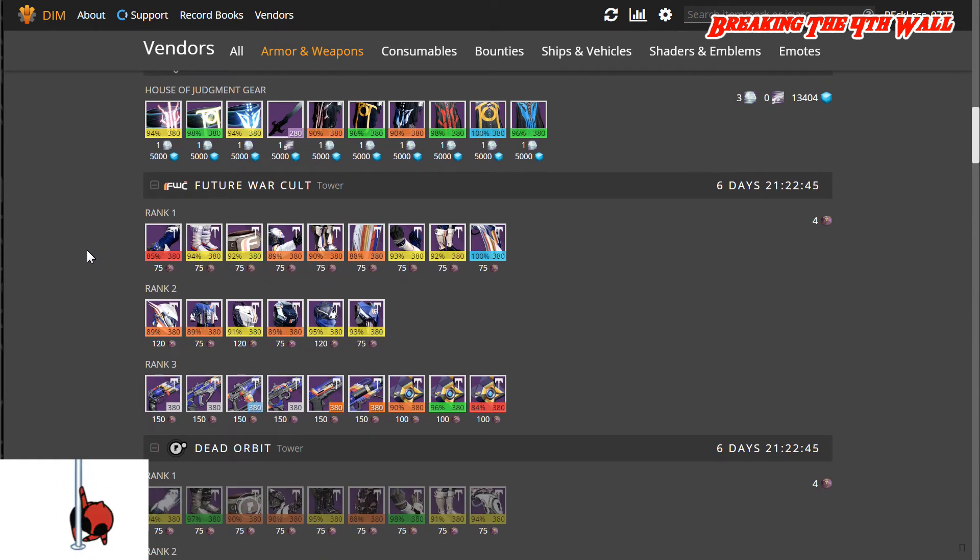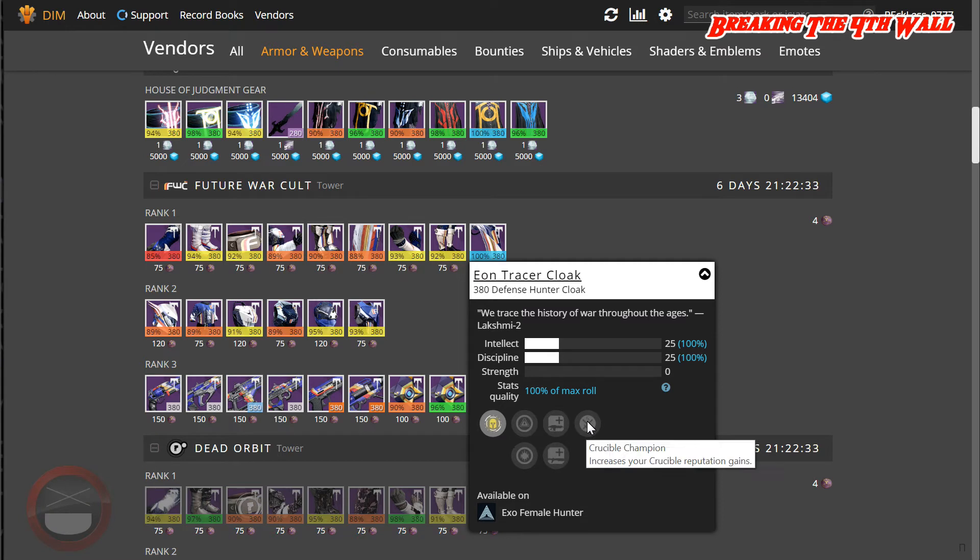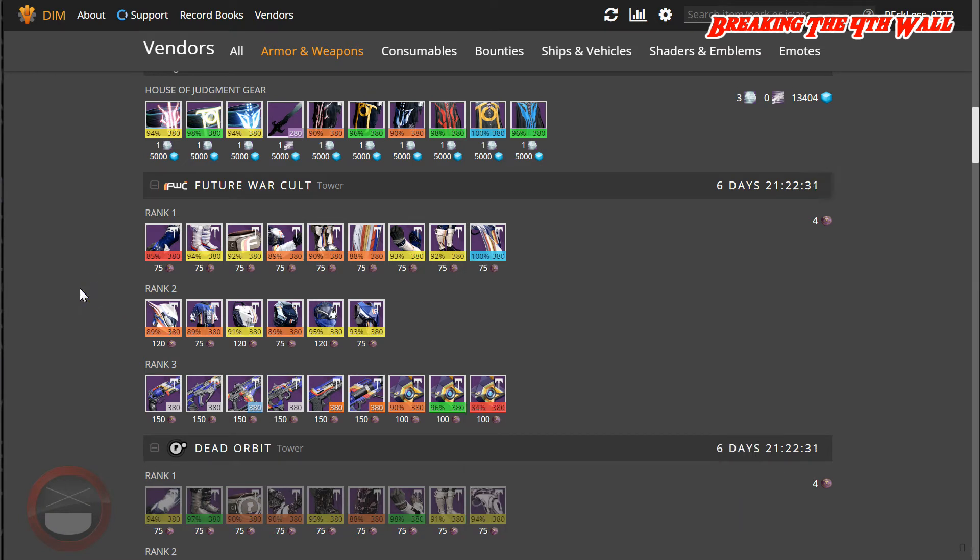Future War Cult has one piece of gear at 100% and that is a Hunter Cloak with Intellect and Discipline. It also has Auto Rifle Focus and Crucible Champion, so definitely pick that up if you want that cloak.